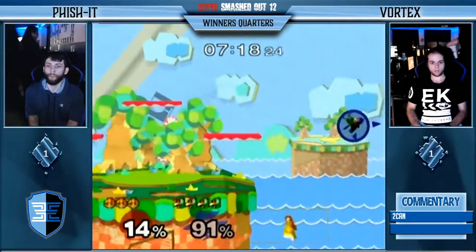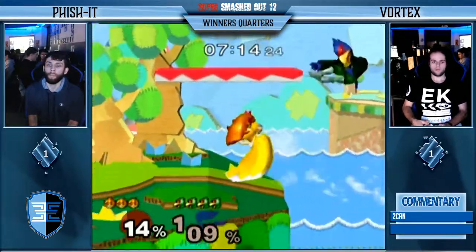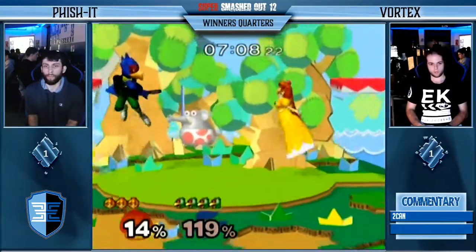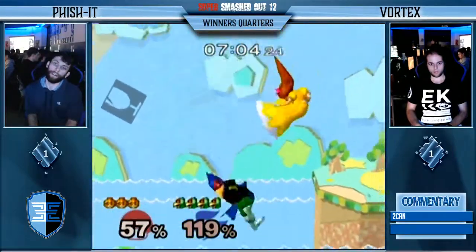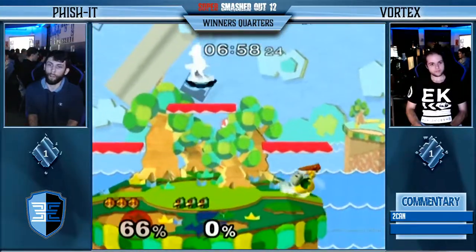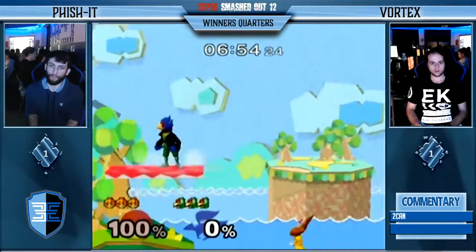Very nice grab right there — I think that was Waveland to grab, knowing that Vortex was going to be shielding on that. Very good turn, and... he gets back. That was a bit of a tricky situation — couldn't really edge guard because of Randall. A strong combo coming out from Vortex. And a little bit of a pinball blender will take care of Vortex's first stock. Peach barely survives that.